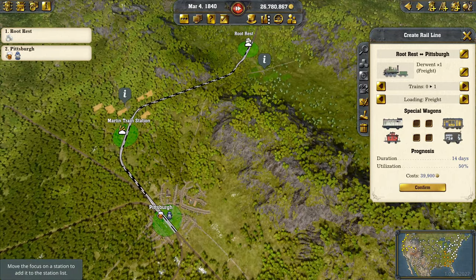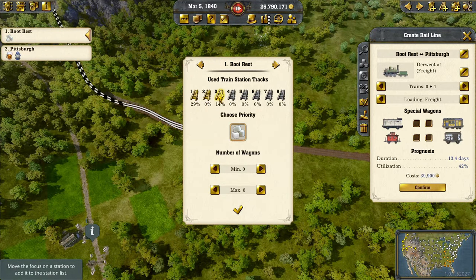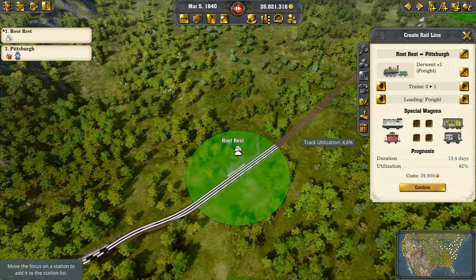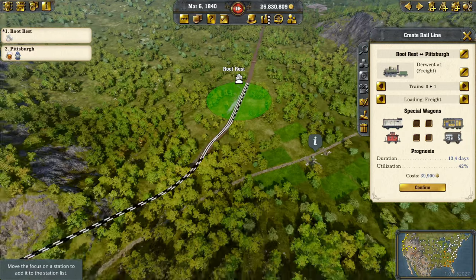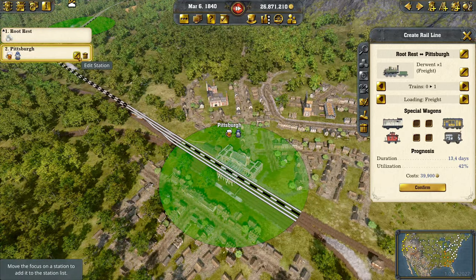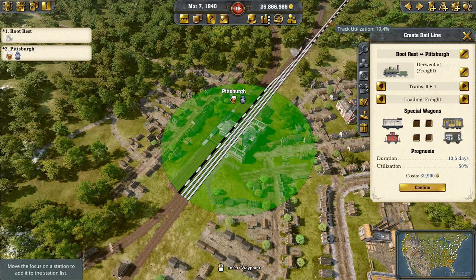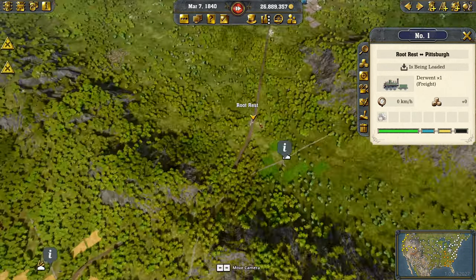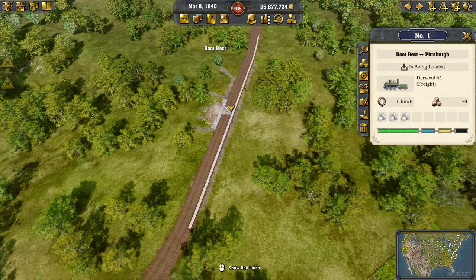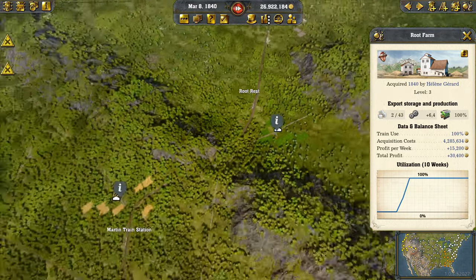Pittsburgh doesn't have any sugar, so let's create a sugar route there — sugar train number two. We start at platform three, which is where the other sugar train stops, so they could block each other occasionally. Pittsburgh is really busy at this point, the first three platforms are fully utilized. Platform four is possible, so let's go ahead and do this — a new train heading out with sugar for Pittsburgh.